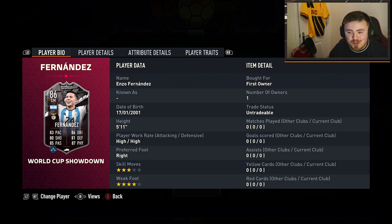Enzo Fernandez is on your screen right now. The card as it stands is Huligang and looks decent. Really cheap, 84-83 to get this man done.